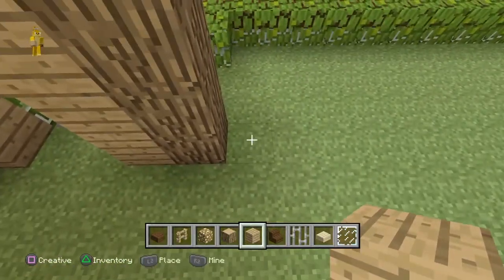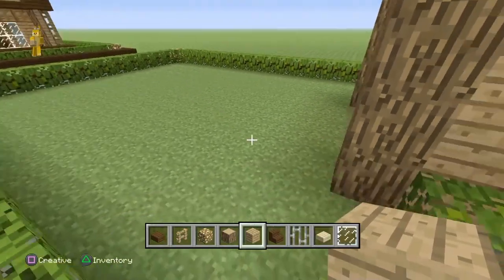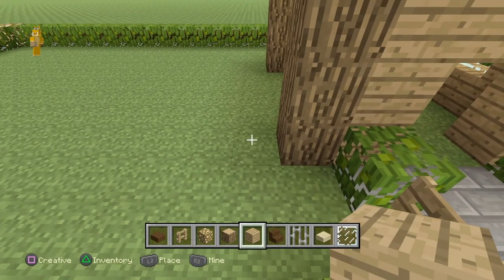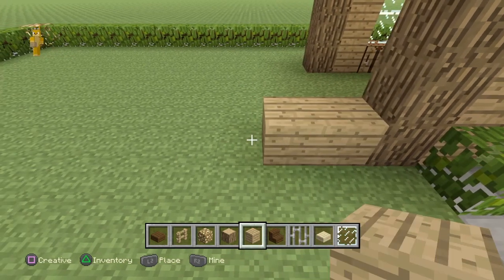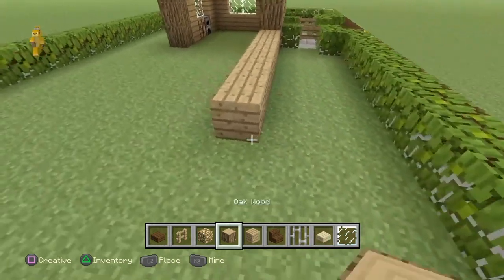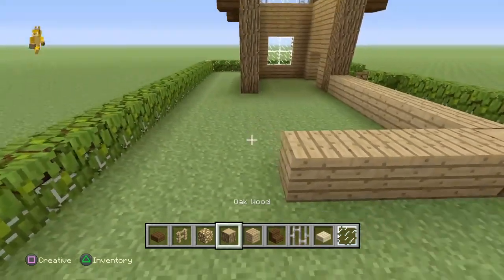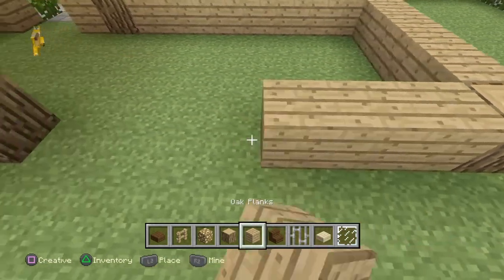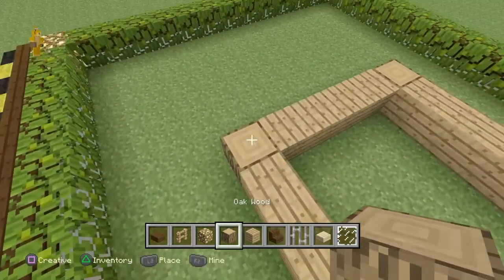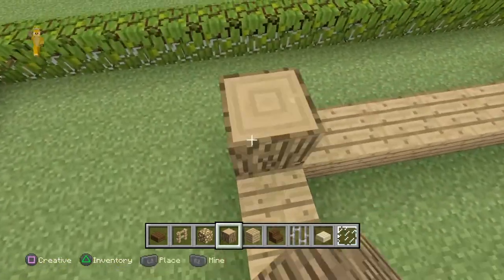Now start on the bedroom section. Add oak planks on either side — start at the left-hand side and add seven blocks from right to left: one, two, three, four, five, six, seven. Then add one more oak wood, four oak planks, one more oak wood, and seven more oak planks. Extend the oak wood to make it four blocks high on both sides.